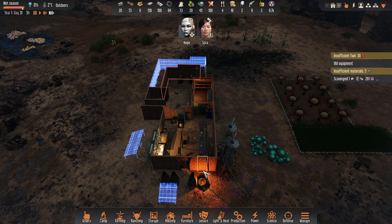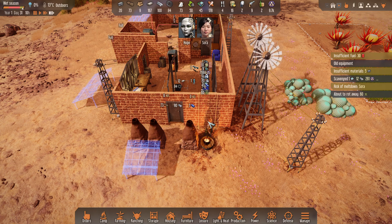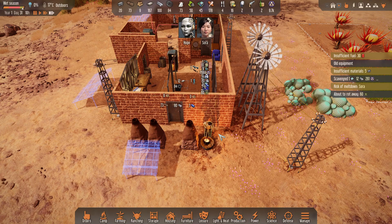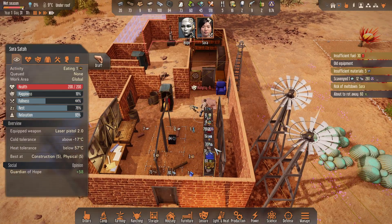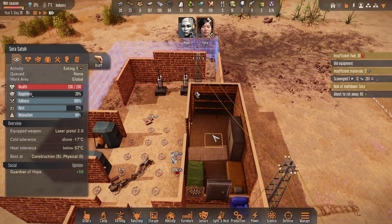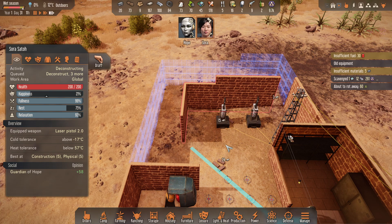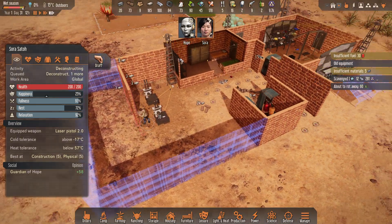I'm just going to jump ahead until the morning. I'm going to get Sora to do things like make some soup — that'll keep her mood up a lot higher. I think she's hungry right now, so she'll eat that and she'll get a benefit from it. Eventually I'll get the sensors researched.